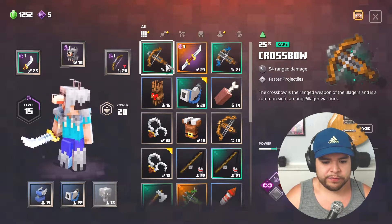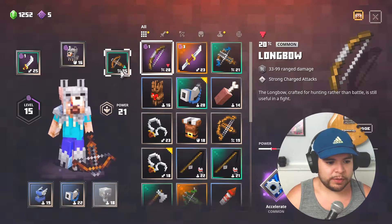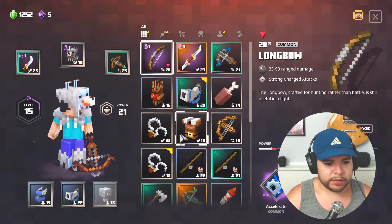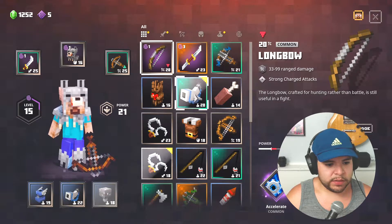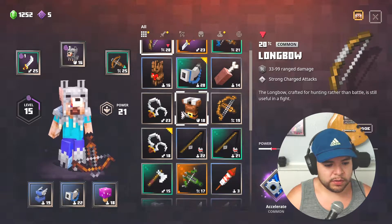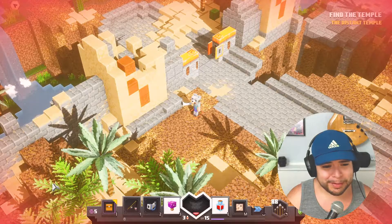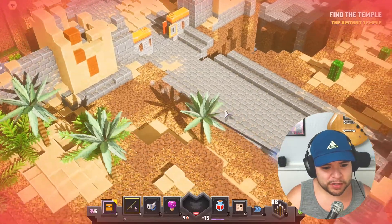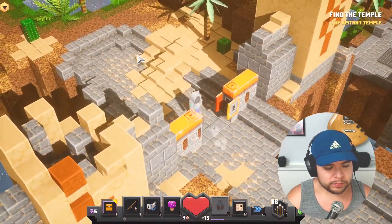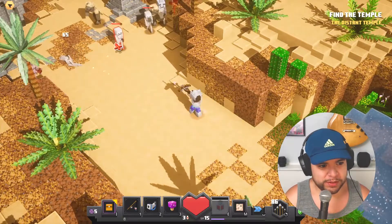That pterodactyl sound totally throws me off. I need to regenerate for a second here. Crossbow: range 54 versus 13 — I have to switch to it. Look at this, it's increasing my power. Definitely increasing my power. Any other things I got here that can increase my level, make me a little bit stronger? I really don't want to equip this, but it will increase my level. I might have to use this fishing rod for the power.